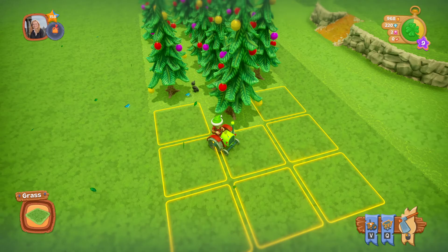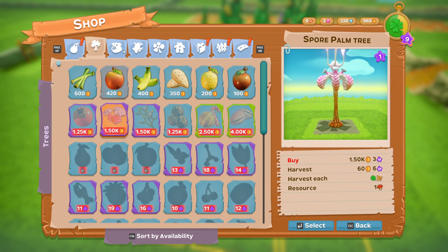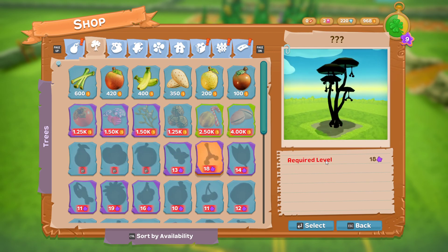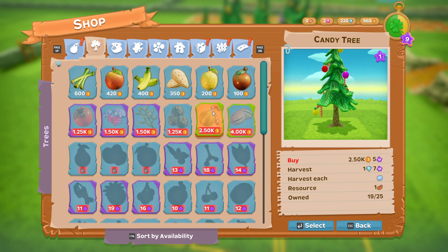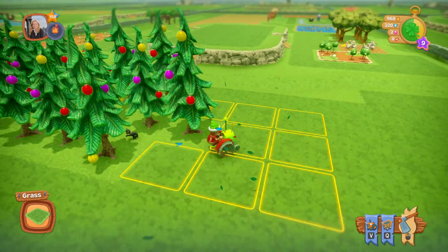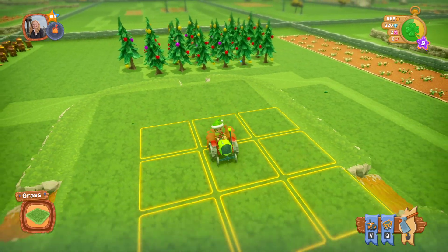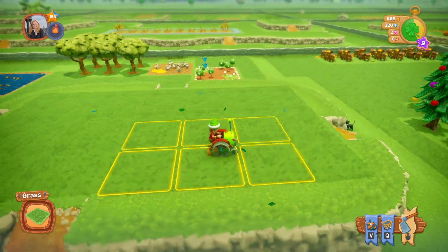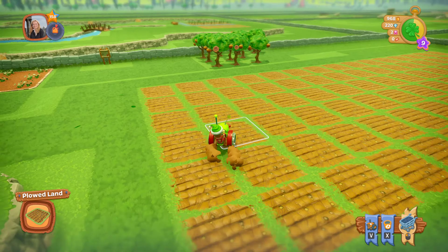Why did that only do the one? I wonder why that only did the one. Where are the trees? There they are — I have 19. Because I ran out of money. I do not have enough money to buy all of them — I didn't even notice. I'm so used to playing on farms that have got some stuff going on.